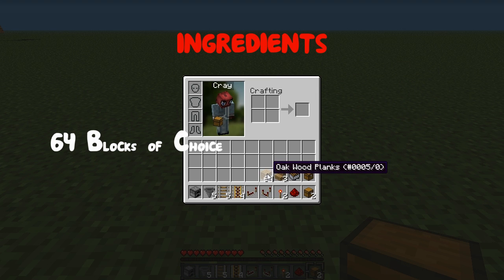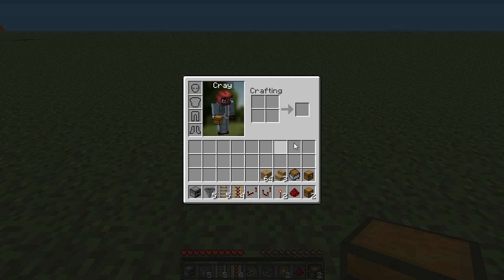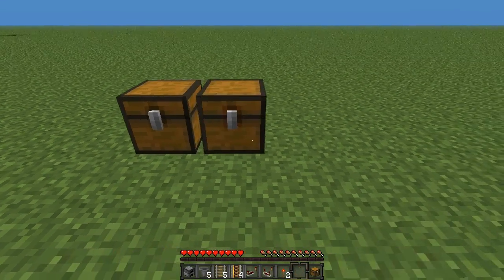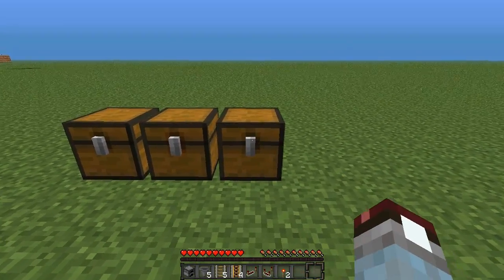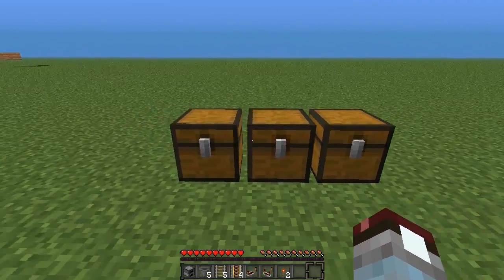And then a 64 stack of planks. So the first thing we are going to do is place the chests. Get out your trapped chest and place a normal chest, trapped chest, and then a normal chest. This will just allow them so they don't link up and you can have single chests next to each other.